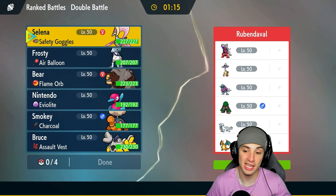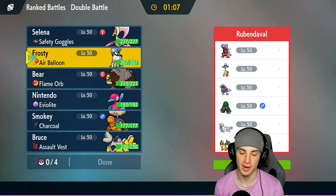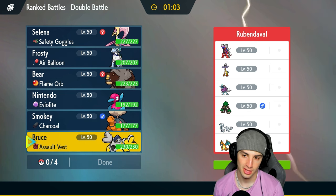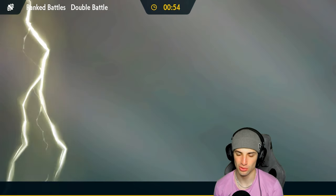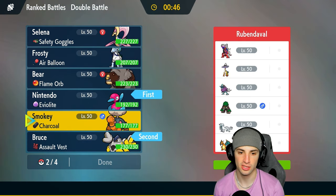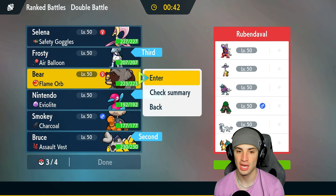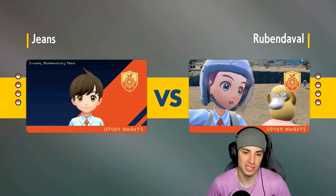We're going up against a Koraidon and Charizard sun team — really dope. We do have Torkoal for the sun, but Trick Room is obviously going to be our best friend. I need a way to set up Trick Room, so probably going into a fake out lead. If they lead Koraidon and anyone else, they can just do insane damage. So going into a Pokemon, most likely P2 or Cresselia with a Fake Out user is probably our best interest. I'll go in with both of them, with Calyrex and Ursaluna in the back.